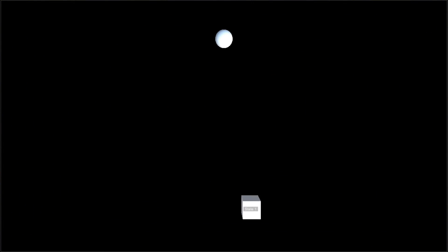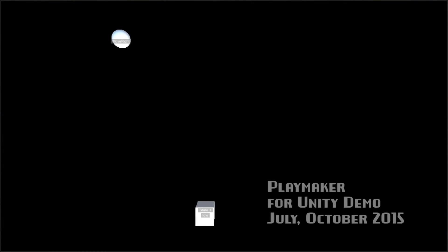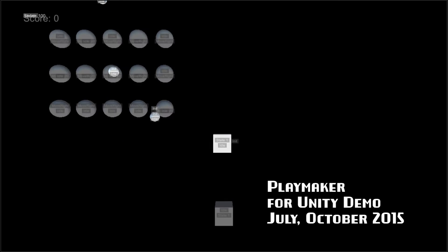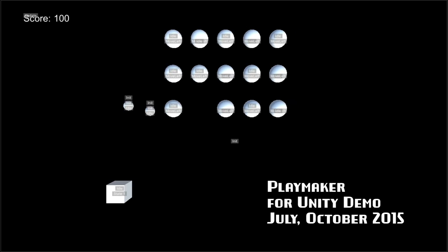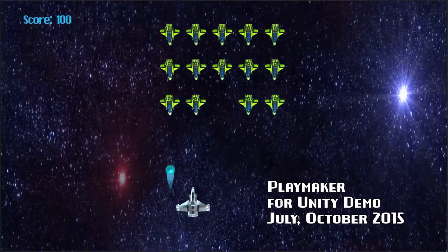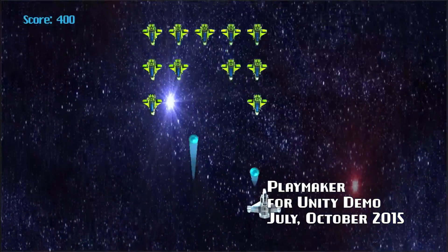This is a simple space shooter demo for my Playmaker for Unity talk that I gave at Code Stock in Knoxville, Tennessee, and Dev Space in Huntsville, Alabama. This demo shows the game at different points throughout the development process.